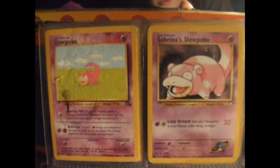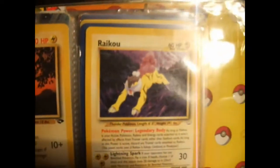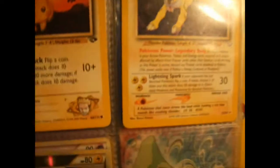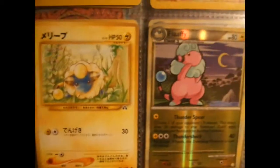Two more Slowpokes back there. Pikachu is the ones I kept. Raikou, which is awesome — kind of goes with my Entei. This is Mareep, and this one's Flaffy, and that's what it evolves into. I got those really recently.